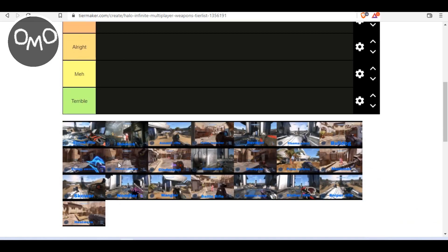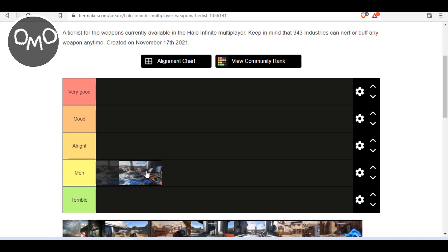So first up, we have the Shock Rifle. The thing about the Shock Rifle is it's a pretty good gun — it does pretty good damage. However, it does require pretty good accuracy to use, and it's not really one that I like to use often, just because I can get kills much easier with other weapons. It's not one of those weapons I choose as a go-to. If I ever see one, I'll just leave it. So for me personally, it would have to be down at meh. I could understand why others rank it higher since it is a pretty powerful gun, but it's definitely not down at terrible either, because it is pretty strong.